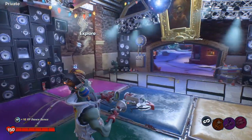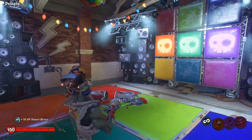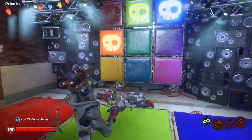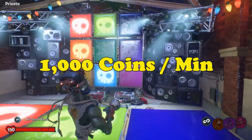As far as how many coins you actually earn: you earn 50 coins for every single one of these stages you complete. So every time the tiles flash on the screen, you get 50 coins. This happens approximately every three seconds, which means you're going to be earning 1,000 coins per minute or 60,000 coins per hour.